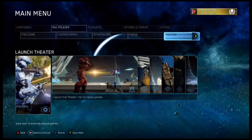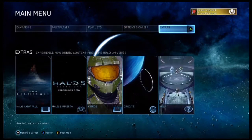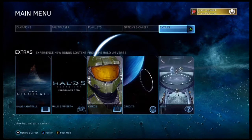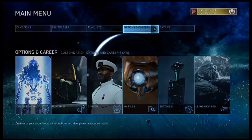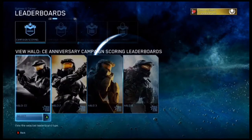Hey everybody, it's Craze Spartan here, and today I'm going to be showing you exactly how to access my file share and everybody else's file share as well, because I don't think we're going to get an actual file share system. The first thing you need to do is go into the main menu and find Options.